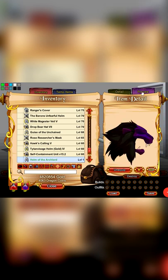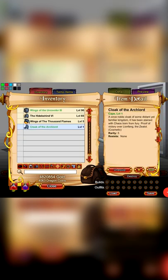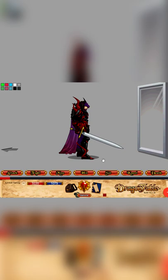Lion Fang drops an item which you can use to merge into 2 different cosmetic rewards, namely the Helm of the Arc Lord and Cloak of the Arc Lord. They are not colour custom — 7 out of 10.